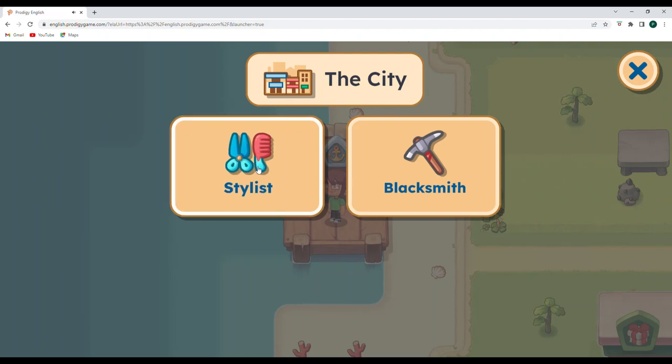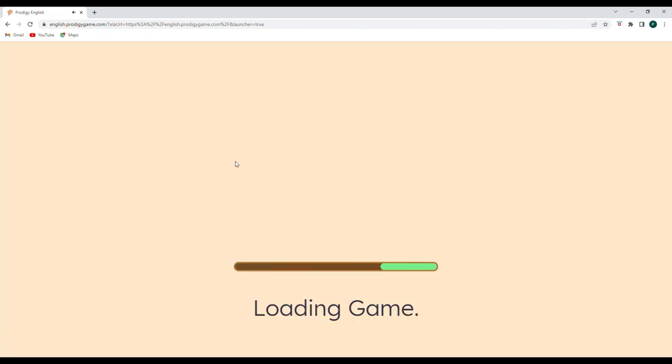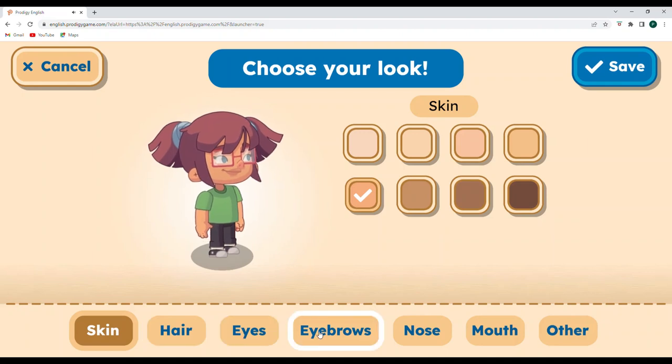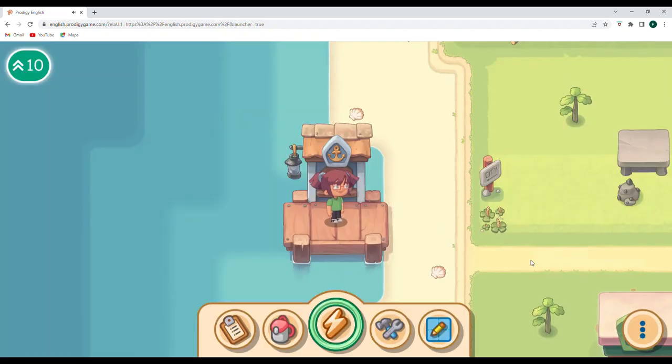For the city, the stylist is still here and the blacksmith is still here. If I click on the blacksmith, you can see that all of my tools are already upgraded — everything is fully upgraded. And at the stylist, I can still come in and change my hair, my eyebrows, my eyes, my nose, my mouth, and other features. I'm going to go ahead and leave myself the same though, but that's still here in the city area.